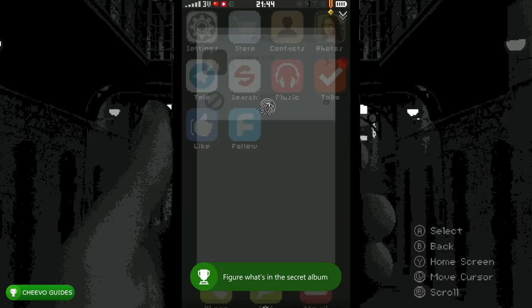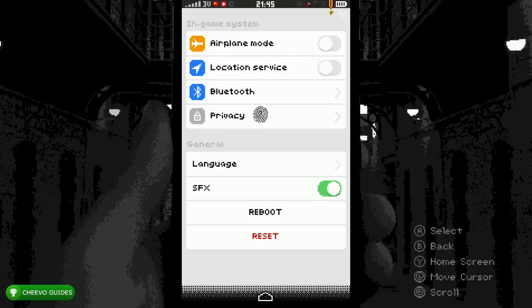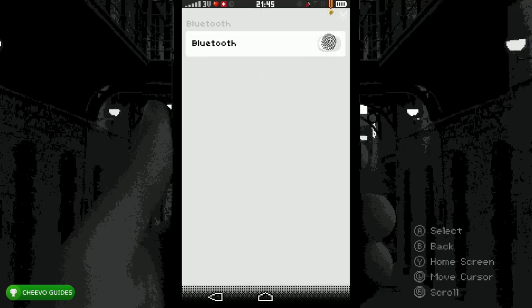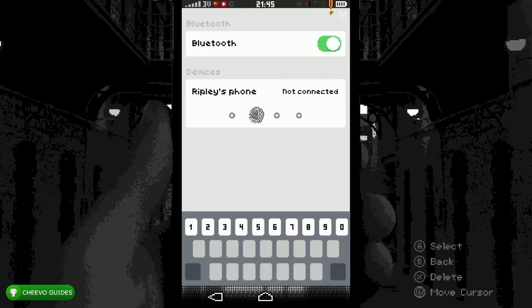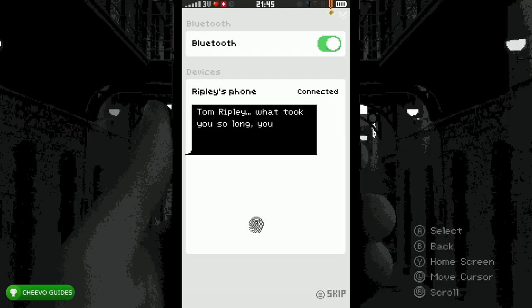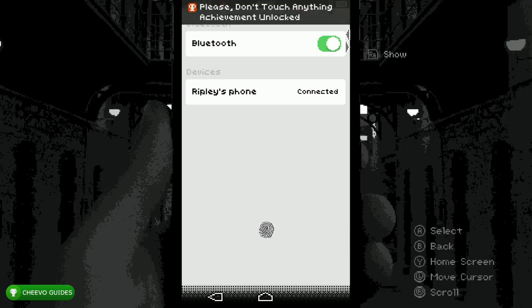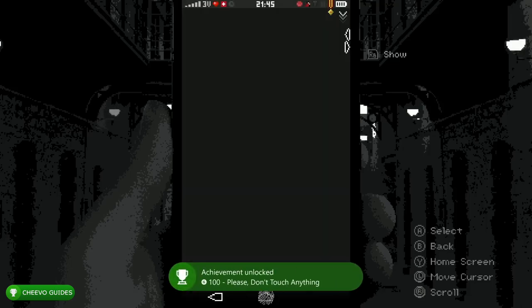After that, go to Settings and select Bluetooth. Turn on Bluetooth, press the password — the password is 1-0-1-5, again that's 1-0-1-5. It's going to start a conversation; press Start to skip. After that, it's going to pop up with a red button in the upper right-hand corner — press RB to hide it. It's also going to pop the achievement called Please Don't Touch Anything worth 100 Gamerscore.